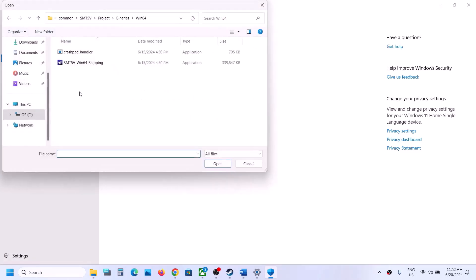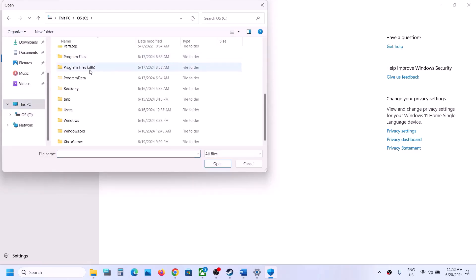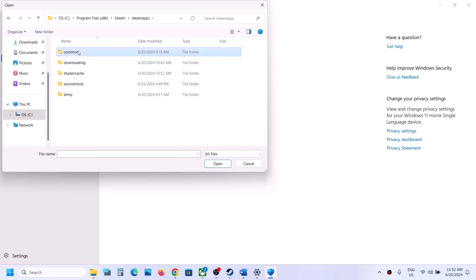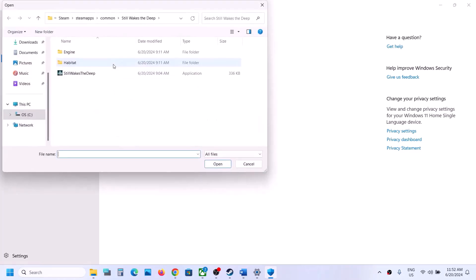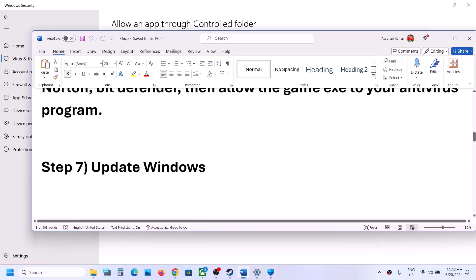Click Add an Allowed App, then Browse All Apps, and go to the game installation folder. Open C drive, Program Files (x86), the Steam folder, then Steamapps, then Common, then the game folder. Select the game exe file and click Open. Then click Add an Allowed App again, browse to the Binaries/Win64 folder, select that exe file as well, and click Open. You can then launch the game and check.